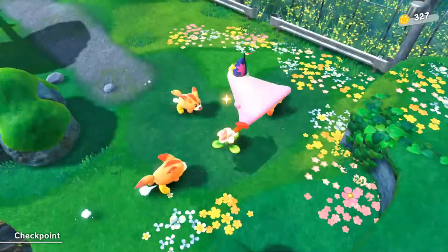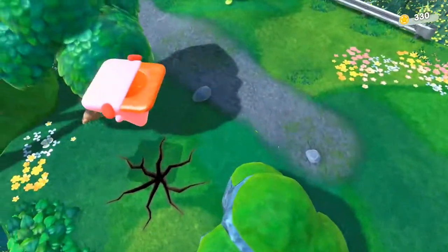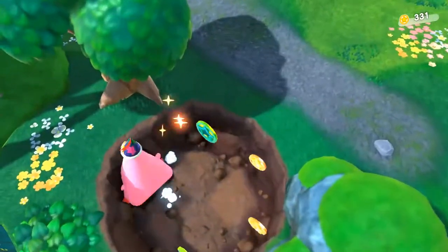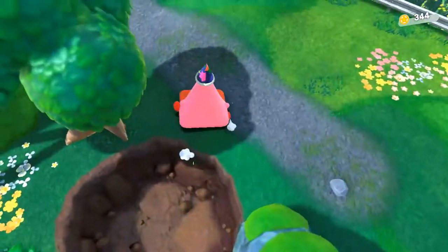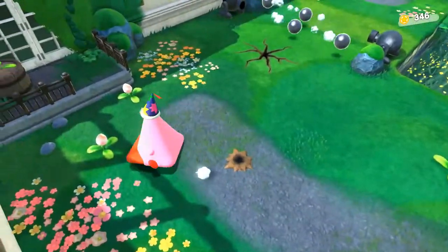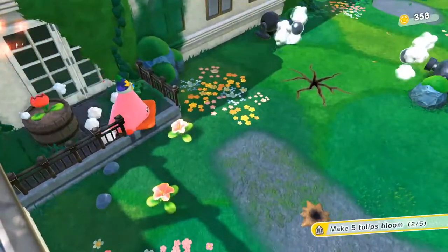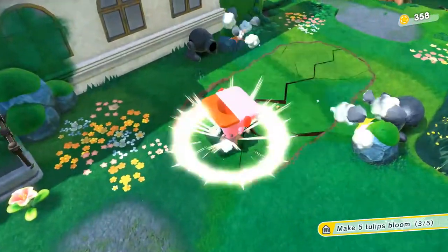If we play our cards right, we time that and BAM, kill them all. Oh, another crack in the ground with more coins. Let's move on, grab that flower coin, kill the dog. Two more coins and our third tulip. And into the ground we go.